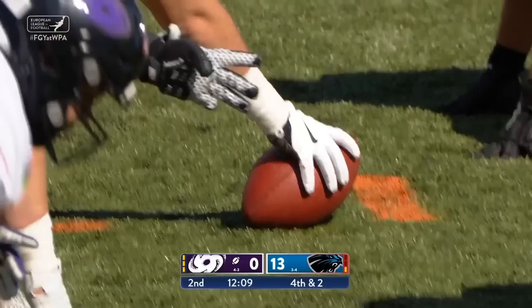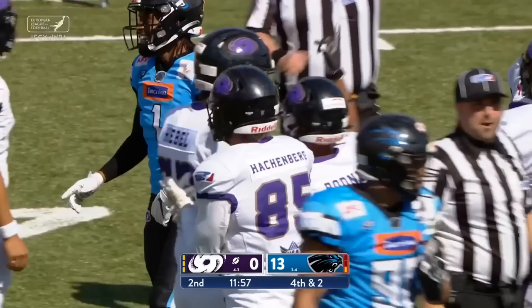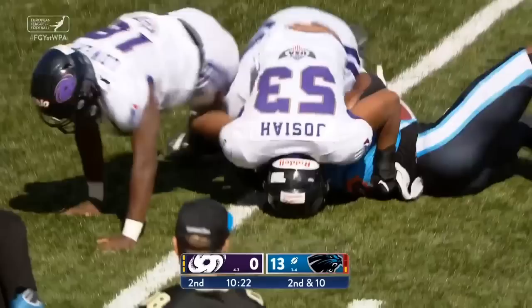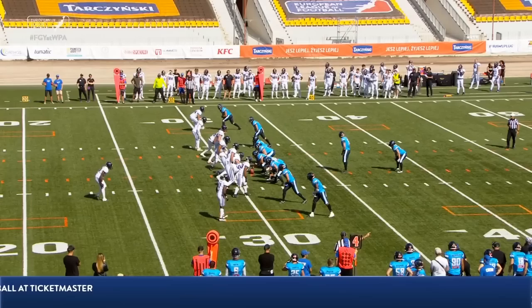They're on the Panthers' 38. Here's a hand to Rodney, and he is stopped. B-high snap, left-handed throw, gets it to his reliable receiver Stanley, and Stanley gets the Panthers to about the 35, good field position here in Galaxy territory.